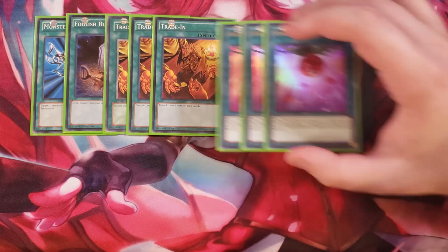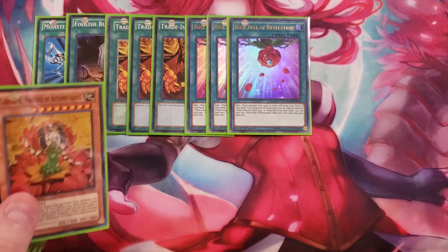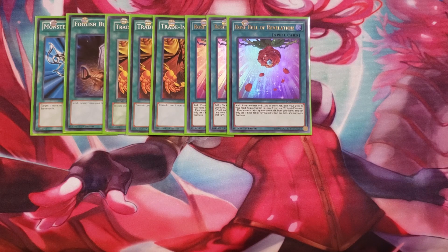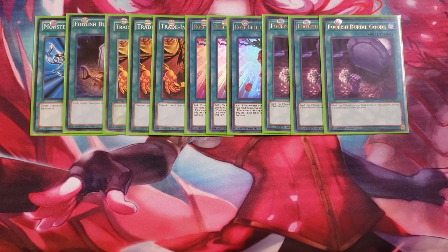We play three copies of Rose Bell of Revelation — it lets you add one plant monster with 2,500 or more attack from your deck to your hand. The only princess you can't add is Autumn Leaves, but you can add the other three targets, and technically four since you play two copies of Camellia. You can also banish it from the graveyard to special summon a plant monster with 2,400 or more attack from your hand — you can only use one effect per turn. To enable this, we play three copies of Foolish Burial Goods to send Rose Bell to the graveyard, making it essentially a free special summon.